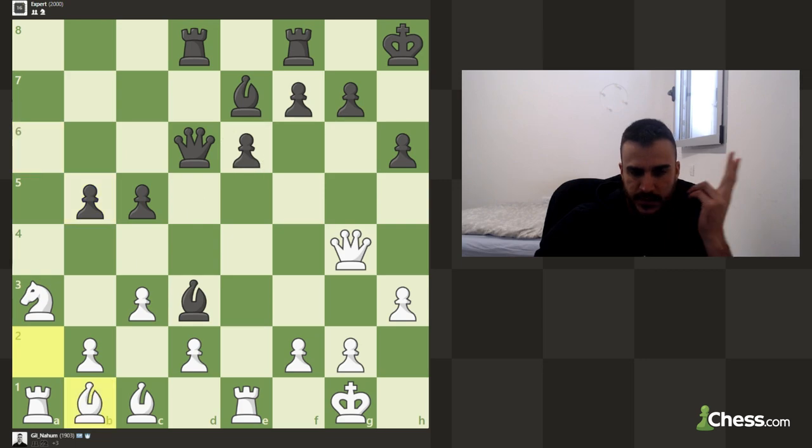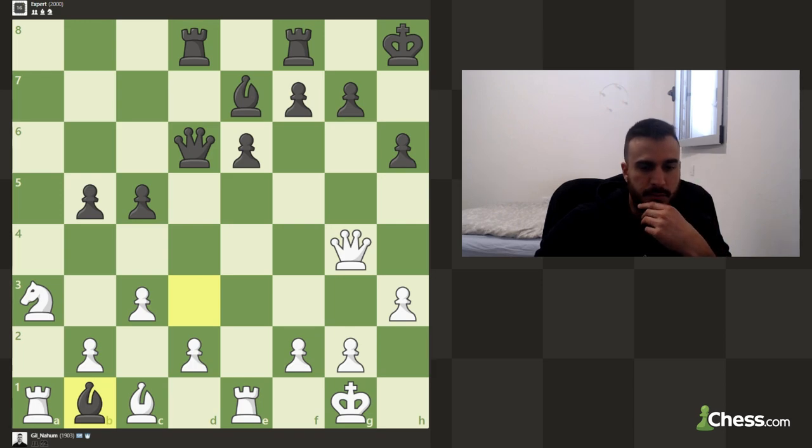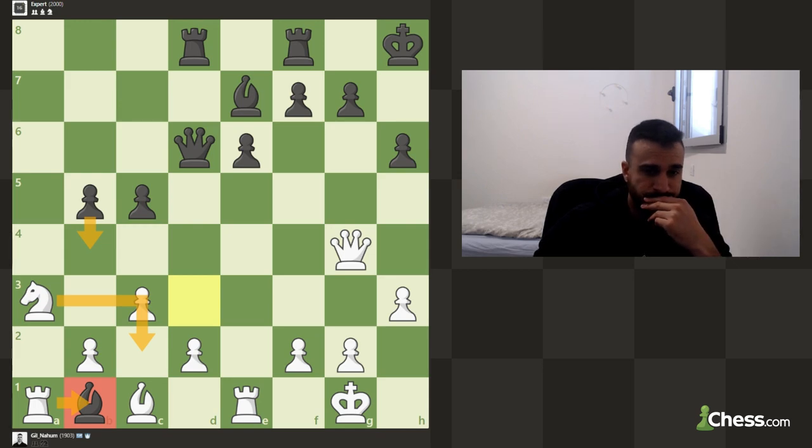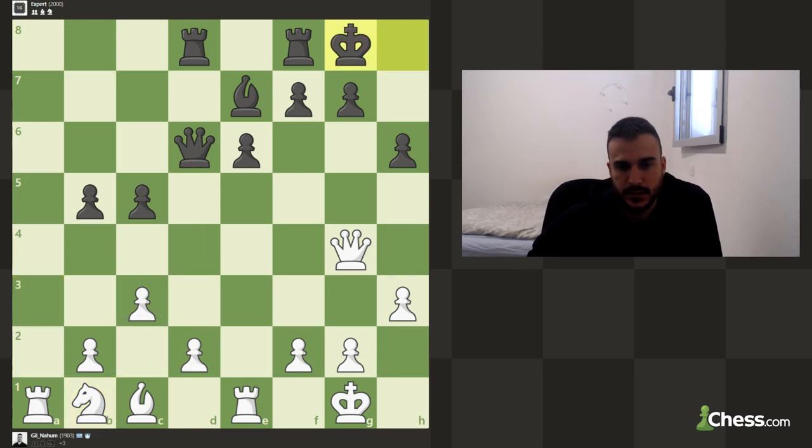We are better and I still don't understand why he didn't take the piece. Now we've got two main options: take with the knight or with the rook. Relieving the a-file for the rook is good but we need to find a new square for the knight. If I take with the rook, he can try to attack it — that's not good. So let's take with the knight.